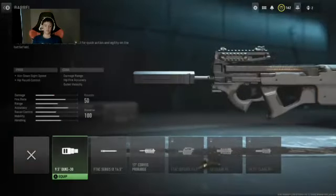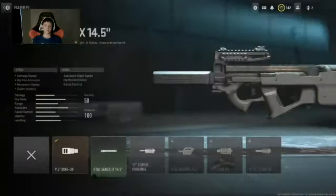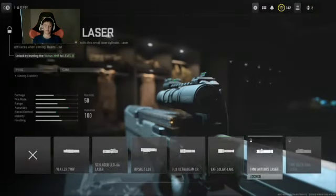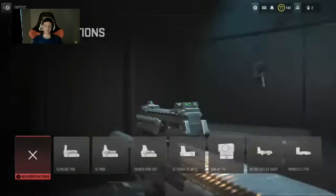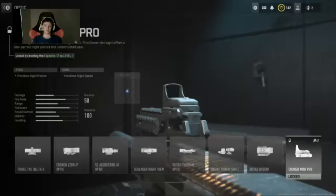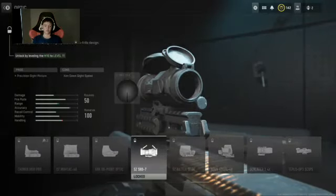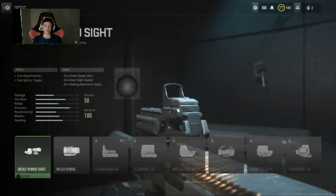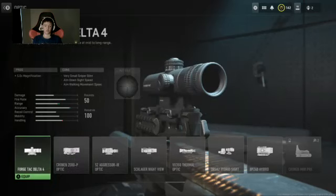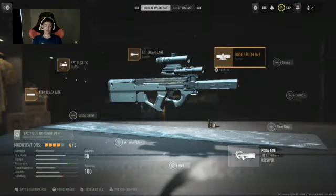I don't want that barrel — I'll put this barrel on it. I'm gonna give it this barrel attachment. Now what kind of scope do I want to give the P90? I'm gonna give it this scope right here.